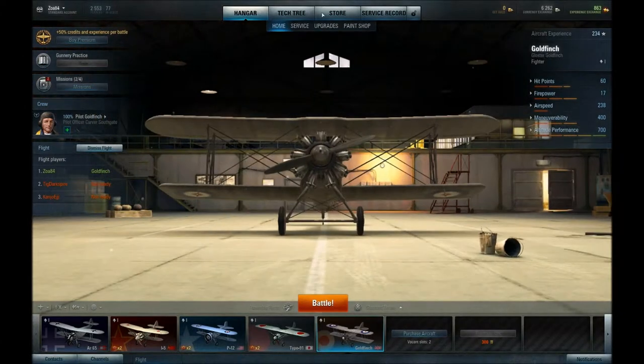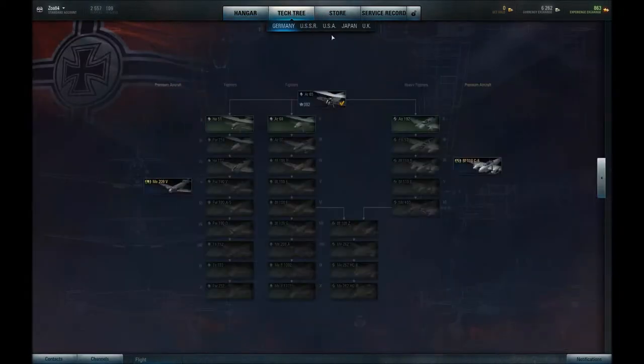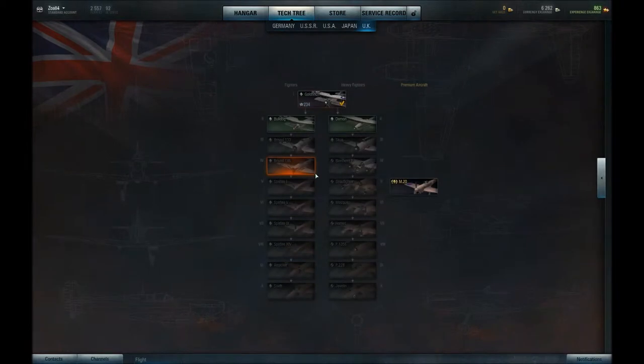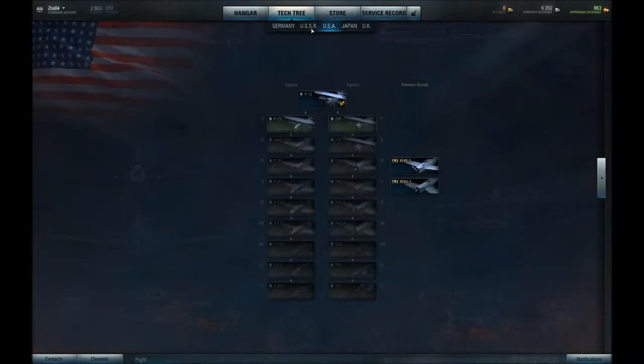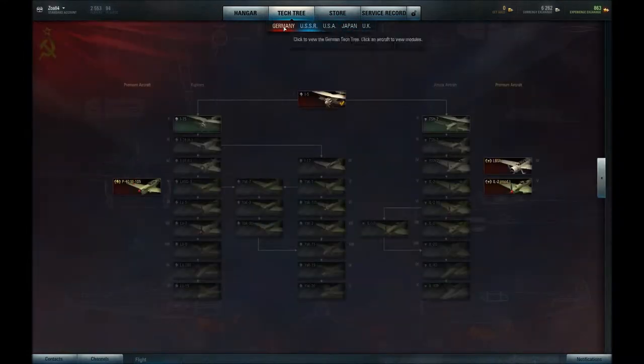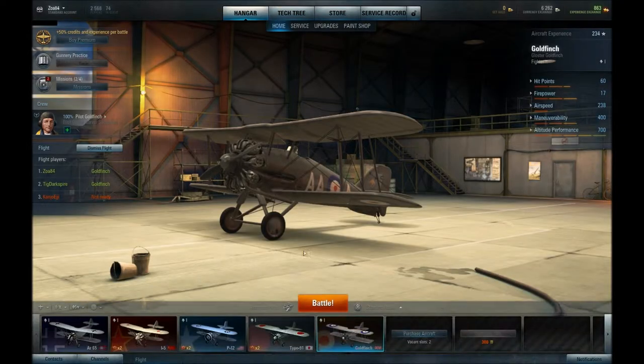I don't know what to go for, looking at the tech trees. The Goldfinch is pretty good because you can get to the Spitfire. That's iconic. It does not mean it's good in a video game, unfortunately. It might be good for all we know. Japan's got a single route. USA's got two. I think the USSR has the best route. It can go to quite a few different things. Just because it's got the most planes doesn't mean they're the best. Yeah, but we don't know yet.